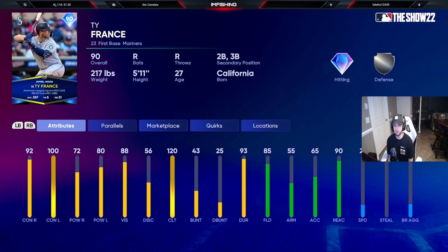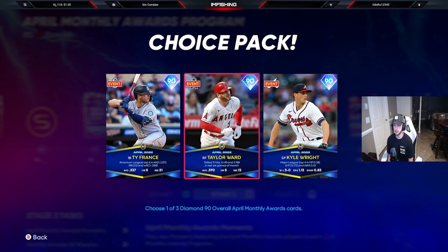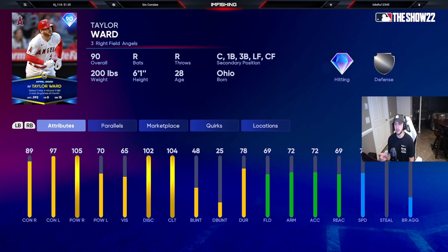Now the 90 overall monthly awards. Ty France has 92 contact right, 100 contact left, 72 power right, 80 power left, silver defense — he's a first baseman who can also play second and third. Solid card, nothing too crazy. Taylor Ward is a guy I like because he can play everywhere in the outfield plus catcher, first, and third. Diamond hitting, 71 speed, silver defense.